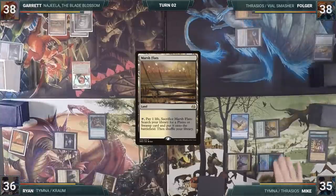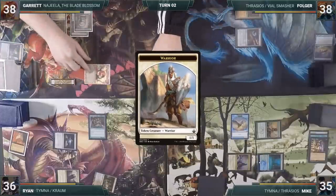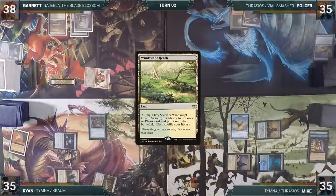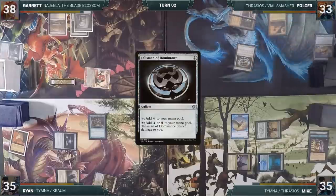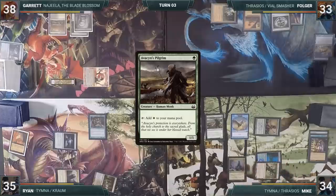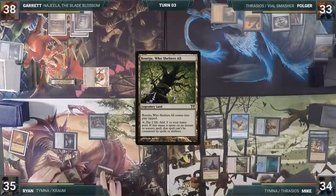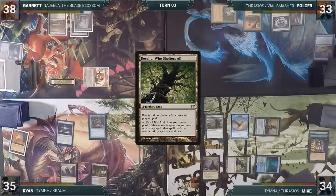Garrett plays a Marsh Flats and moves to combat, attacking Folger with Najeela and creating a 1/1 warrior token attacking Ryan. Both take the damage and Garrett passes. Folger plays a Windswept Heath, taps his Ancient Tomb to cast Talisman of Dominance, paying the Rhystic Tax, then passes. Mike casts Avacyn's Pilgrim, tapping his Elves of Deep Shadow to pay the Rhystic Tax. He then plays Boseiju, Who Shelters All — a big problem for the table, as it would make his Flash uncounterable.